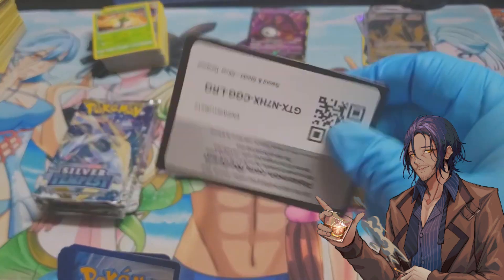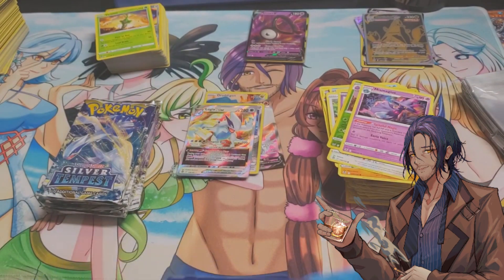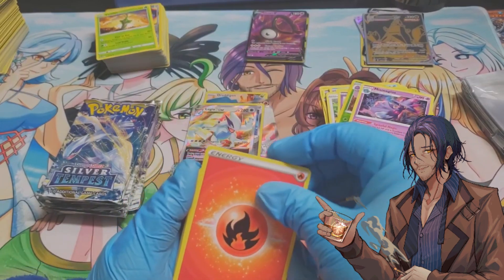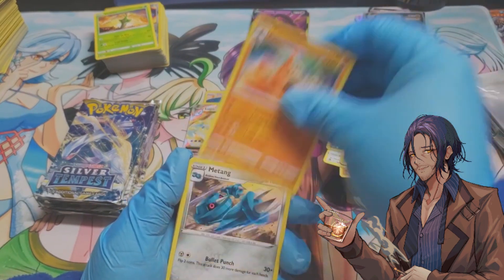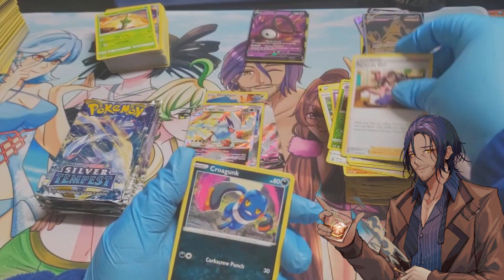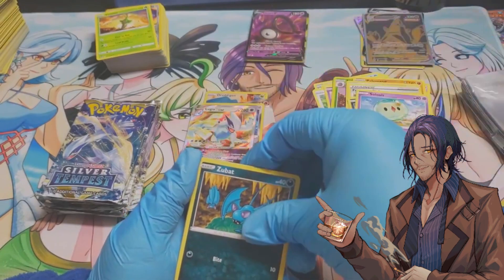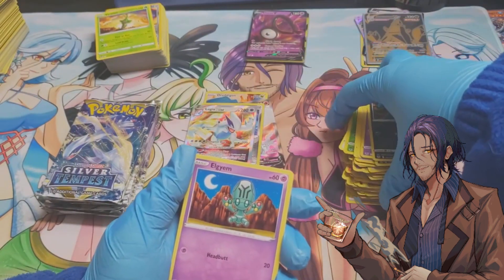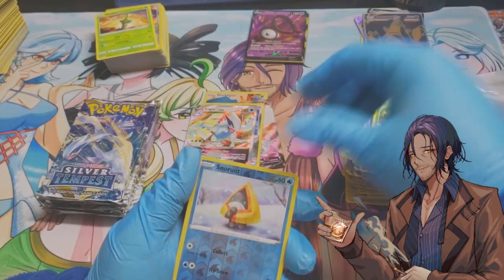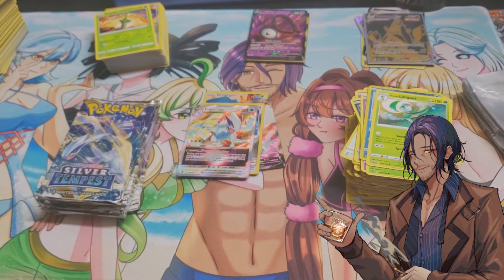White card. One, two, three, four: fire energy, Palossand, Batang, Furfrou, Probopass, Solstice, Zubat, LGM, Foongus, Snorunt, Hisui, and Lilligant. I need to blow my nose because it is actually dripping.